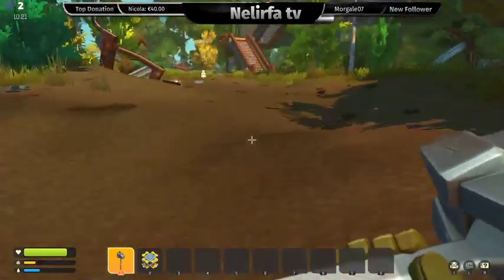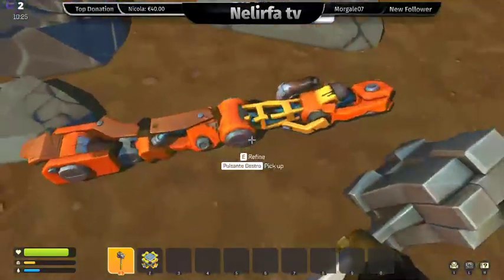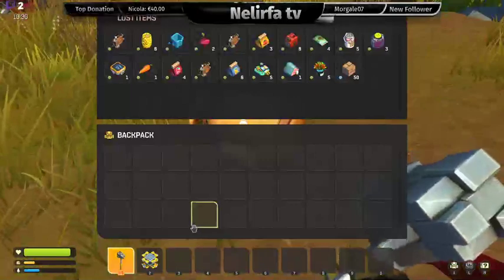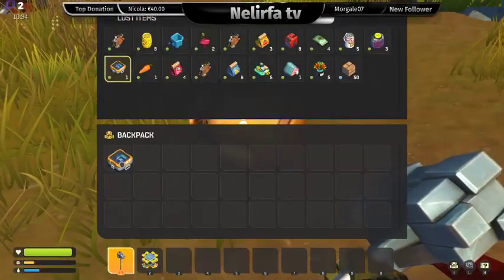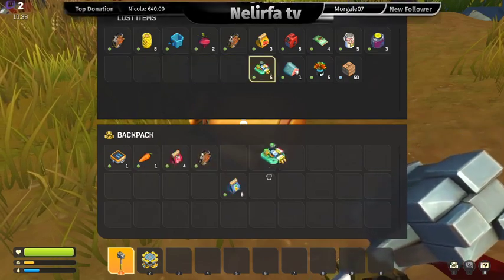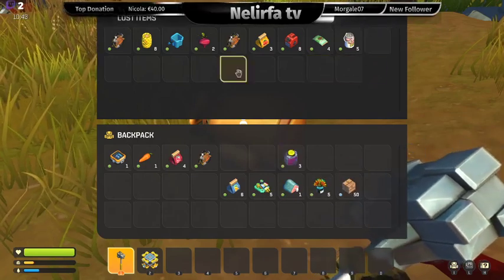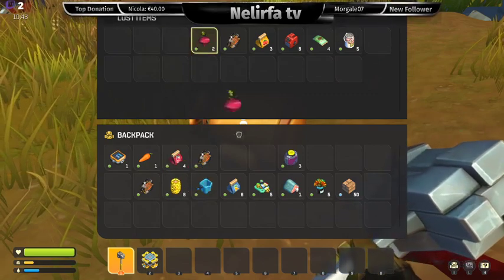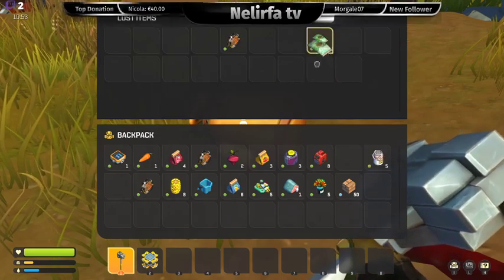Bisogna recuperare poi la roba, come tutti i survival. Ma queste ancora queste braccia che servono? Non lo so. Non c'è un tasto per prendere tutto insieme? Bisogna fare così ogni volta, uno per uno? Meglio che andiamo a depositare il tutto dentro quell'armadietto. Così almeno, se moriamo, c'è meno roba, e possiamo prendere di nuovo — vedete che qua è quasi pieno.